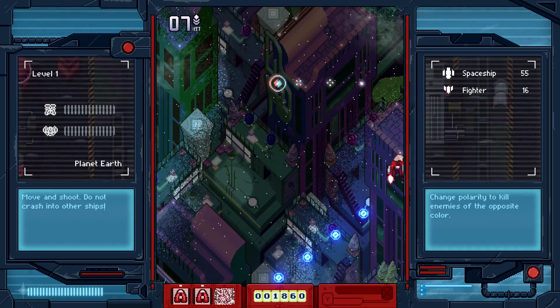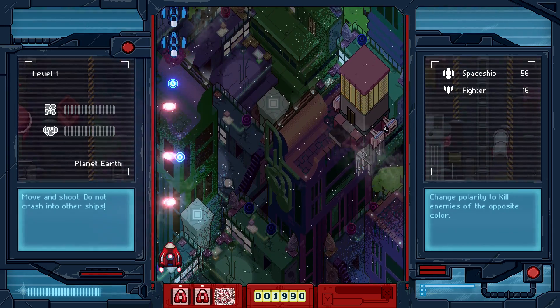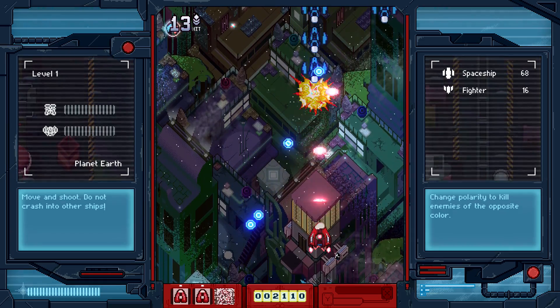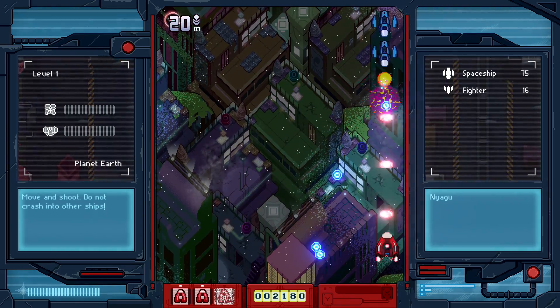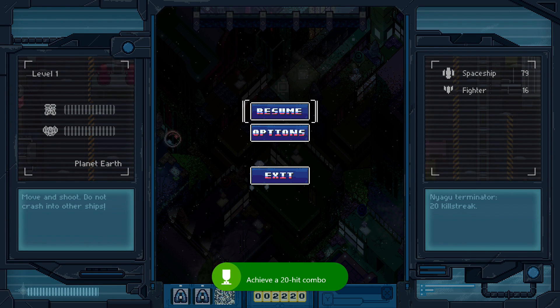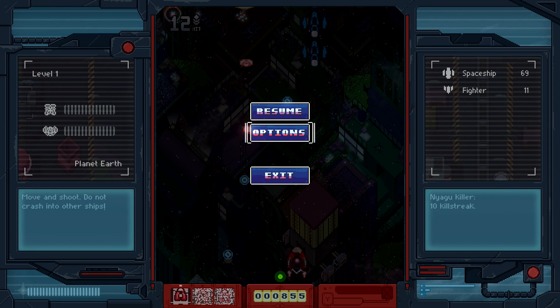Now immediately after destroying the last guy in that row, make sure you hang out in the bottom left corner. The enemies are going to start pouring in in columns and they are going to appear in columns of six. What you want to do is take out one column at a time, moving your way from left to right. If you happen to kill all of them in quick succession without getting hit, you should be good for your combo and the achievement.